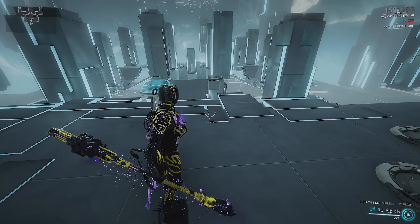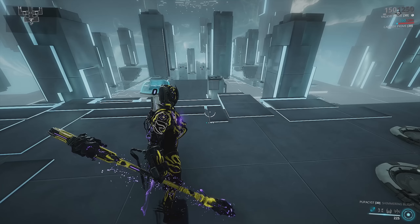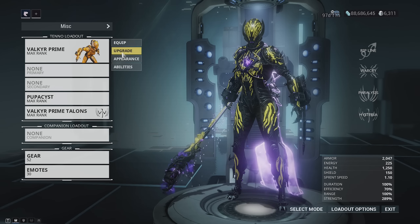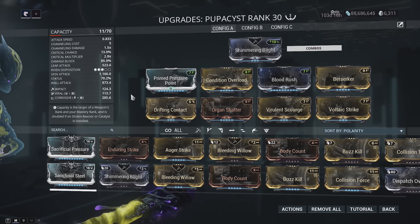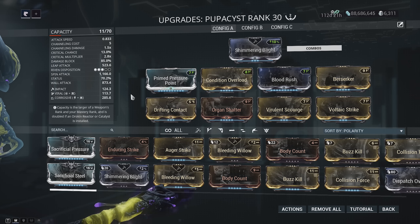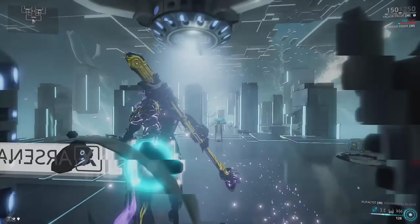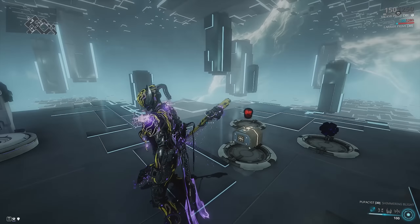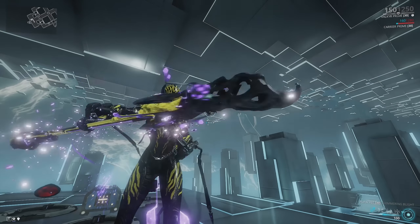It's a worse version of Delesion if you're building full Condition Overload, and a worse version of a Plague Zaw if building CO hybrid, CO, or even crit. I wouldn't recommend building this for pure crit — the crit stats are very low. Although 13% is decent enough to use Blood Rush, it's still relatively low. You can be a memer and use Maiming Strike, but we don't know how long that'll last. Maybe a really good Riven could make it a little better, but I wouldn't recommend putting Forma into this — just get the Delesion or a Plague Zaw.